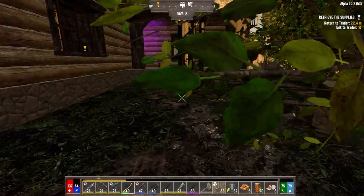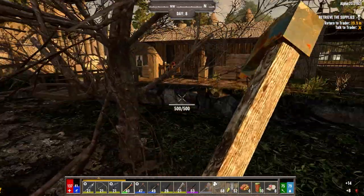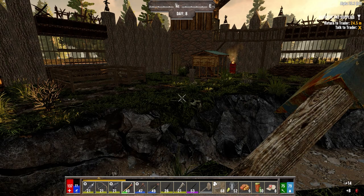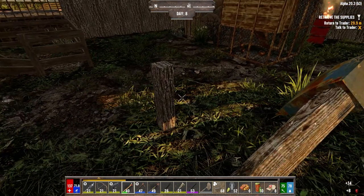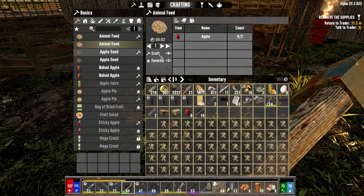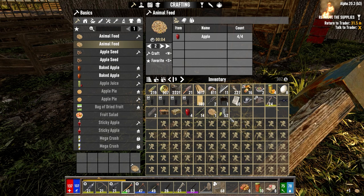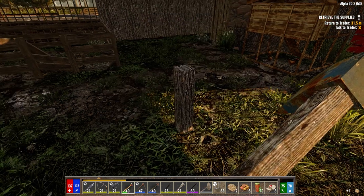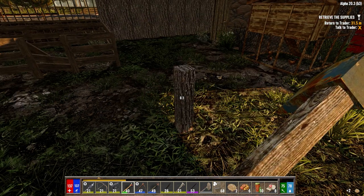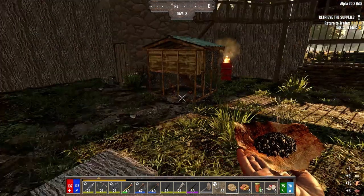Looks like our trees have grown again — let's just break these up. These have popped. Let's make a couple of animal feed. Get this done before we go. I meant to just take off, but you know me — got the opportunity to get some free resources, we'll just grab it. Five eggs, that's not bad.